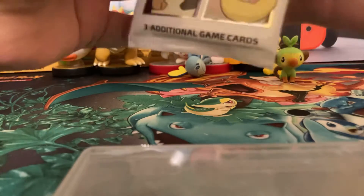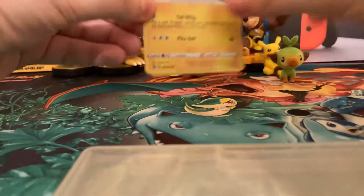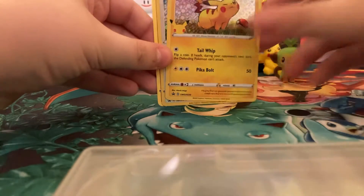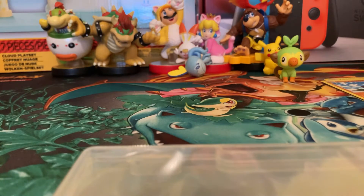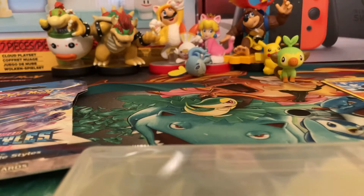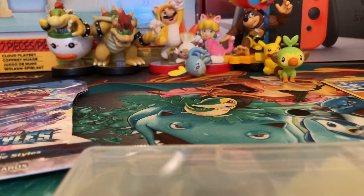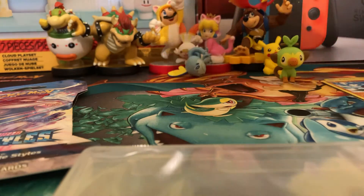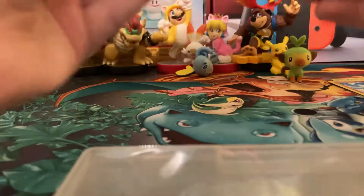You get three cards — two sparkly ones and one regular one. You're guaranteed one with Pikachu, then we have Lulu which I don't have yet, and a glaring Farfetch'd. Speaking of Pokémon cards, I got some Battle Styles — already opened a pack and got nothing good. Then we have the Urshifu box, as well as a Funko Pop Silver Pikachu and a Mario and Lemmy multi-pack.